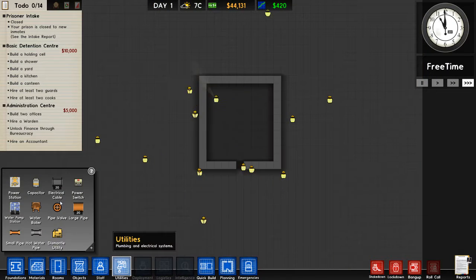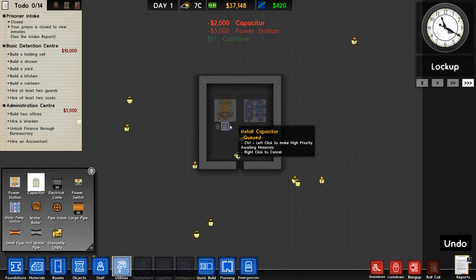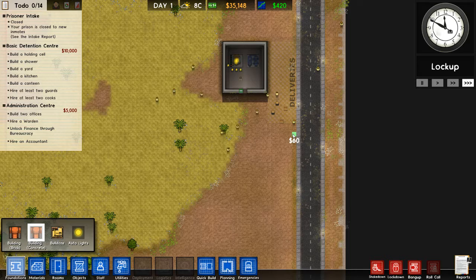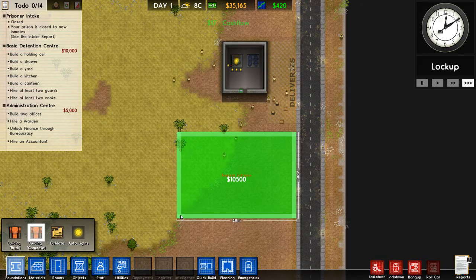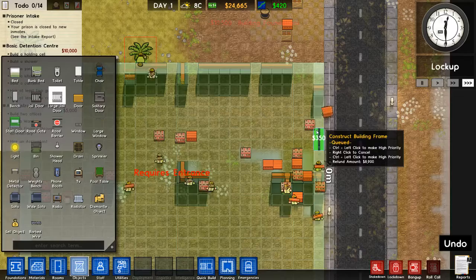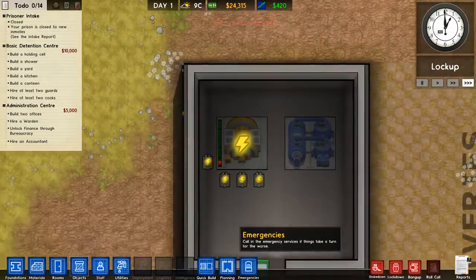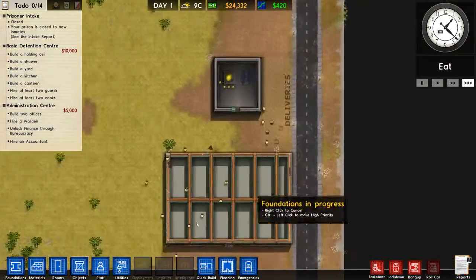Let's put the power station and water pump in as well. Now, depending on how much power you use, this red bar will go up — and these capacitors allow you to put more stuff that needs electricity.